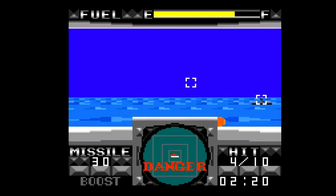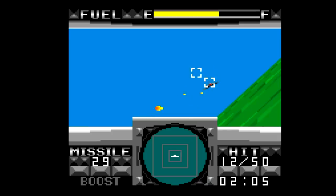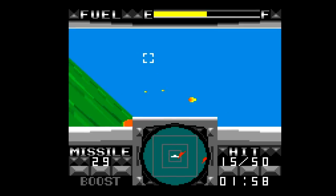The closest thing to variety here is that sometimes you fight over the desert rather than over the water. However, literally the only difference between North African sand dunes and Persian Gulf whitecaps is their color palette. You see the same surface graphical assets whether you're flying over water, desert, or grassy plains.